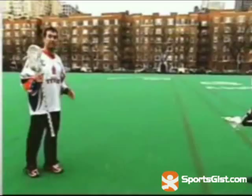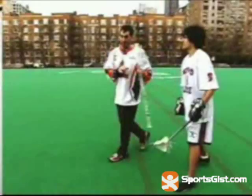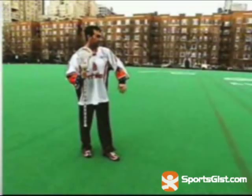The split dodge is very similar, except on the split dodge I'm switching hands. The most important thing is I want to sell myself like I'm going one direction, I get my defenseman to drop step. The breaking point's here, I bring my stick to the other hand, always having my stick protected. A split dodge is used by bringing the stick and switching hands really quick.